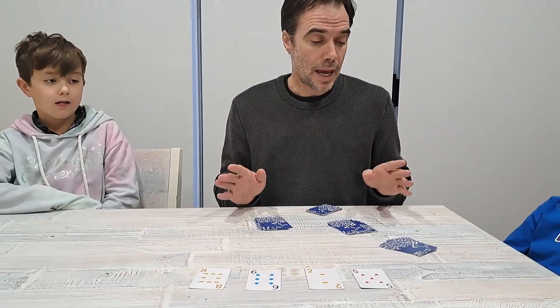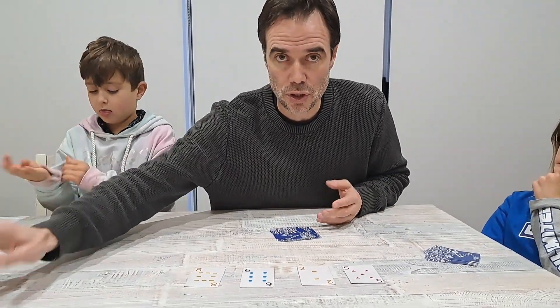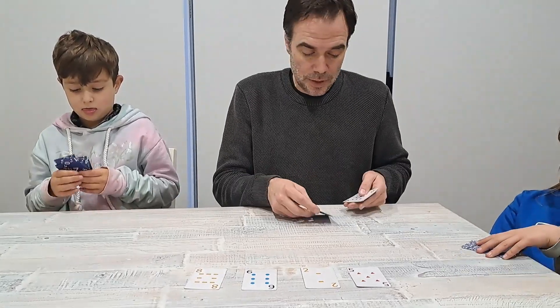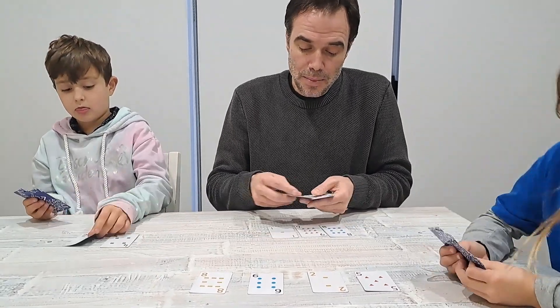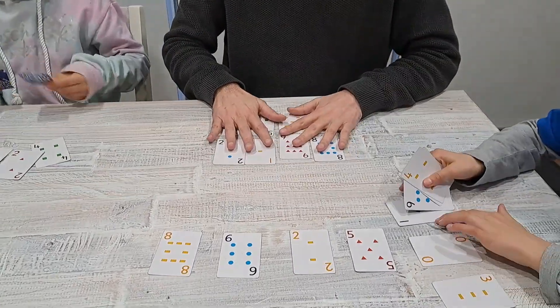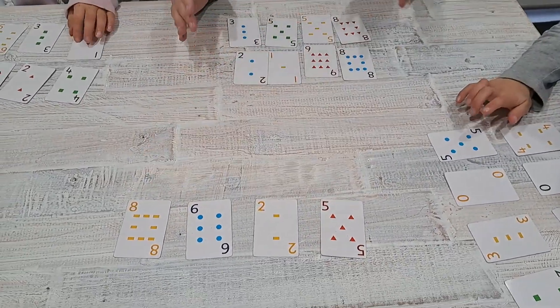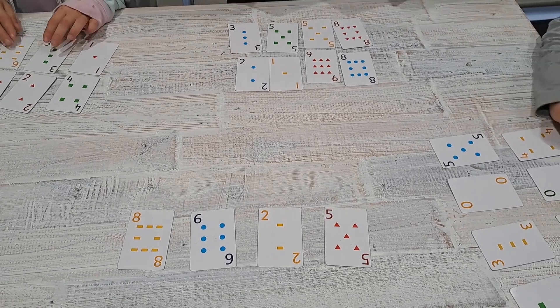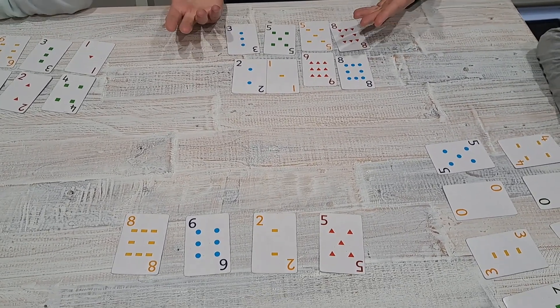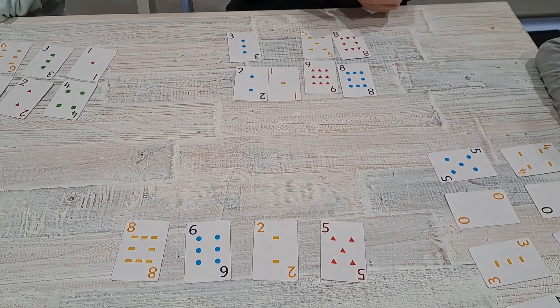Once we've set that up, we're going to deal each player eight cards. Each player takes their eight cards and the other cards we put off to the side. Once they've got their cards, we're going to flip them over. The aim is you're trying to make four two-digit numbers, and each two-digit number needs to be a multiple of one of the target numbers. For each two-digit number you can make, you score a point.